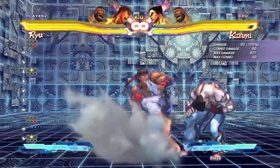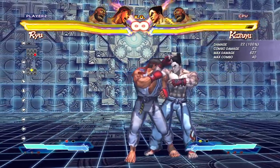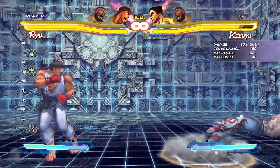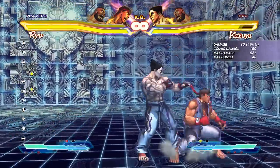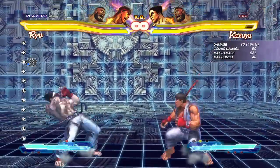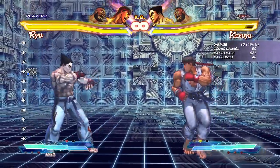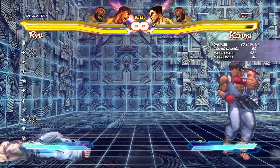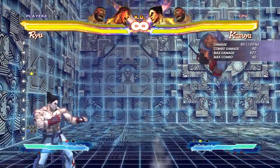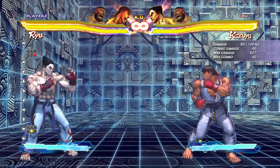The fierce version of the donkey kick is not safe on block and has a lot of startup, so you can get blocked. If you're going to use it, do the medium or the light. The light is only safe if you're at the proper range — if you're too close and they block it, it's not safe. Same with the medium: make sure you know your spacing for which version you want to do, because each one has its own proper spacing.